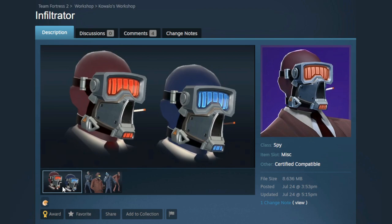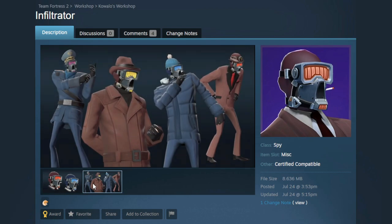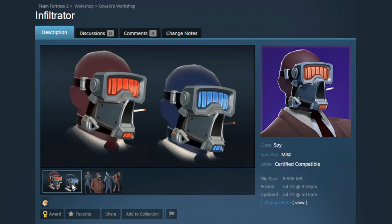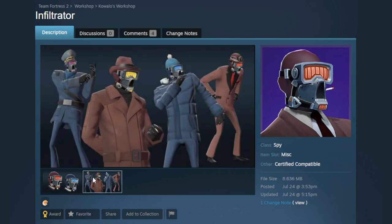Next up, we have a really awesome mask for the Spy called the Infiltrator. I'm going to be honest — I have no idea how this was made in 72 hours. This blows my mind and it looks so incredible. It's paintable, it's a super detailed model. Something like this would take me three years to make and they've created it in three days. I think this would be amazing for a cyborg set or a robot set. There are definitely a bunch of possibilities with this cosmetic.